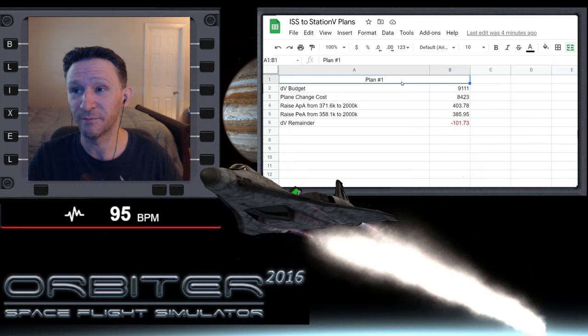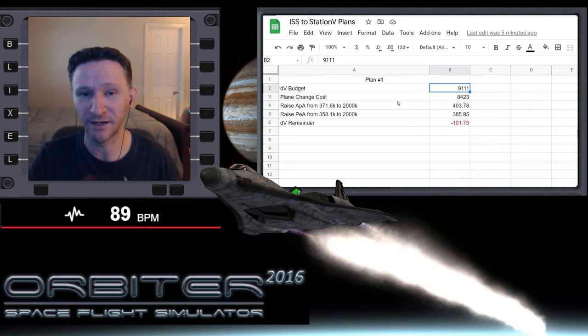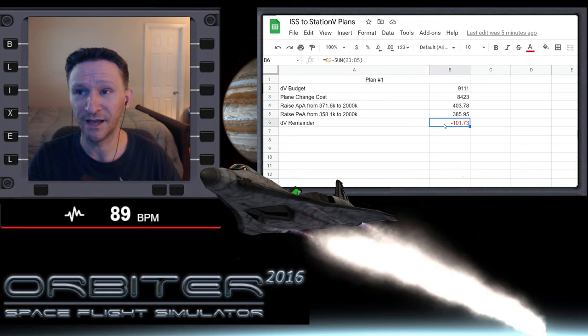So just a quick recap: I came up with about five plans in that video. In each plan, we have the same DV budget — that's not going to change. It's just the approach to the rendezvous that can change. According to plan one, the idea was to undock from the ISS and do an immediate plane change, which we calculated would cost 8,423 meters per second. Once we did the plane change, we would then raise our orbit out to 2,000 kilometers to meet up with Station 5.